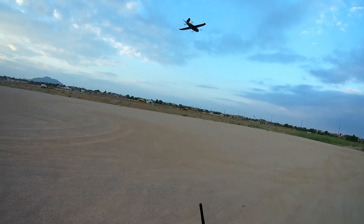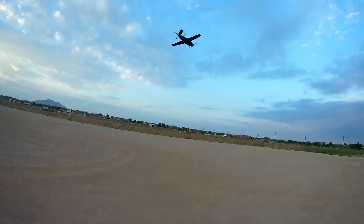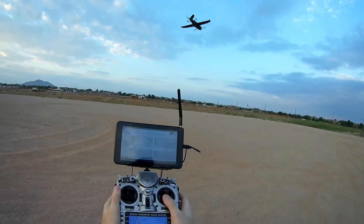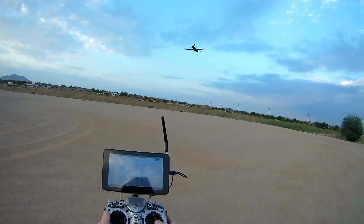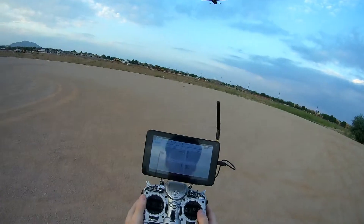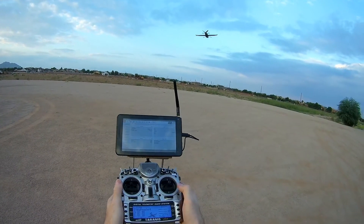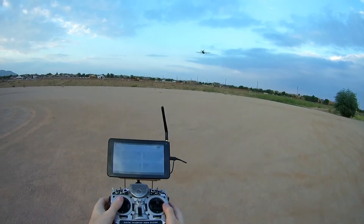You can see that the thruster propeller is not running anymore. In hover, if you want to go forward, just push the right stick forward and the thruster motor will engage and push the aircraft forward. As we are in position control — explained in another video — the aircraft stops for you when you go off the throttle. It really has to fight here.